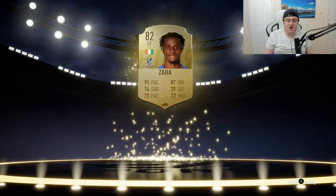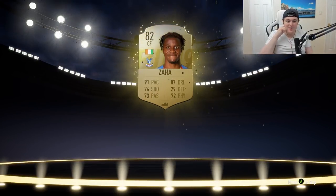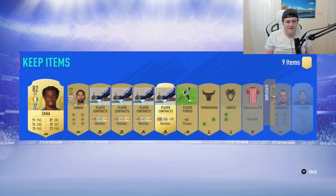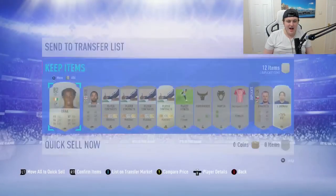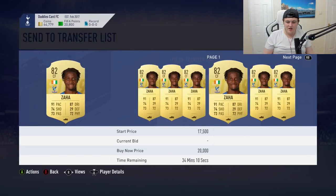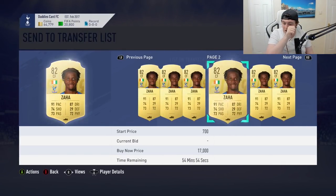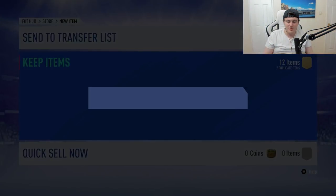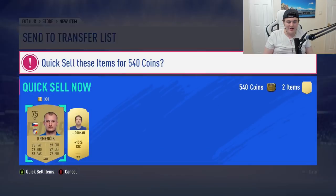Yo, that is a great card. Holy crap — he's packed Wilfrid Zaha. Let's go. This guy is going to be going for so much — what an insane card, five star skills. Very excited about that. How much is he going for currently? Only under 12k. I'm going to invest in this guy because he's going to go for so much. I'm super excited for that. Let's freaking go.